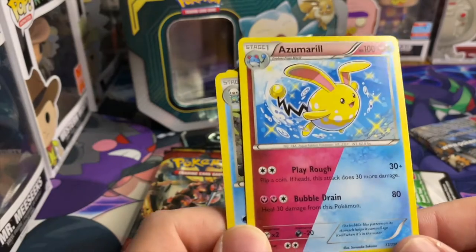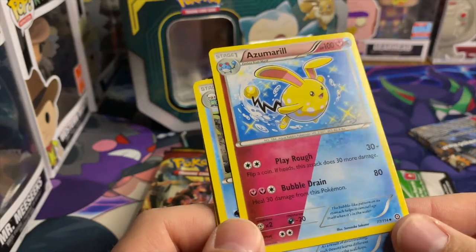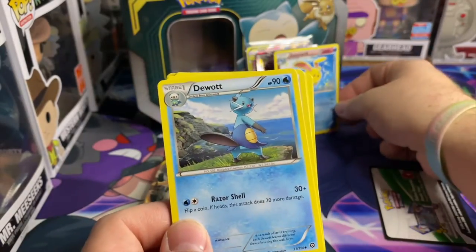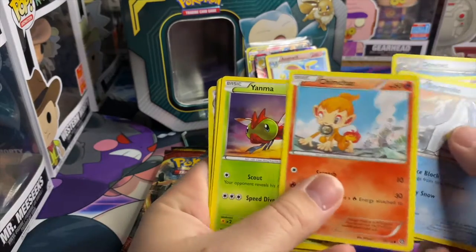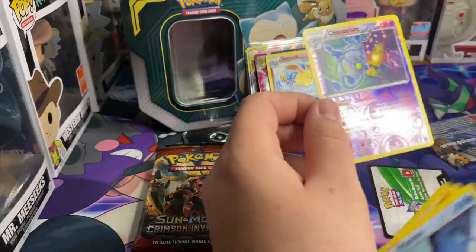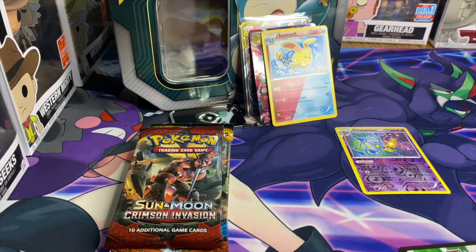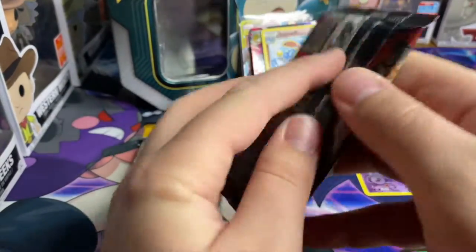People talk crap on Steam Siege but look at this card — it is shiny, it's two different types! That is so cool. There's also a reverse holo Chandelier — I don't know the real name but I'm gonna call it Chandelier. Some technical difficulties... okay, Crimson Invasion.